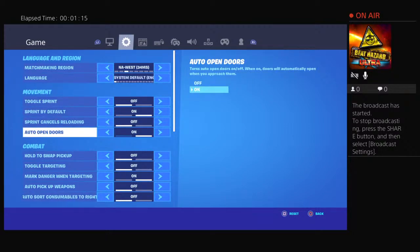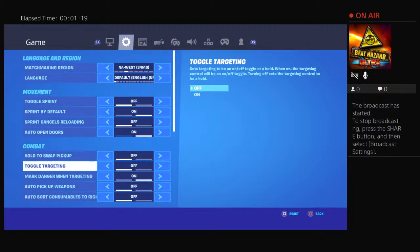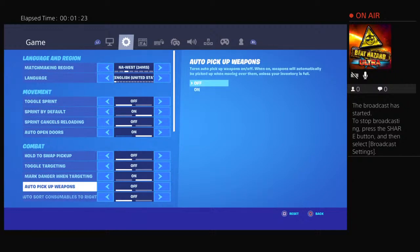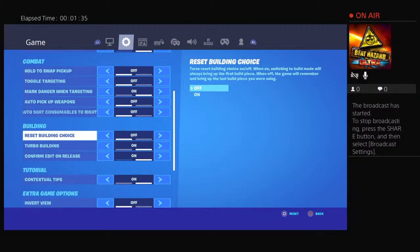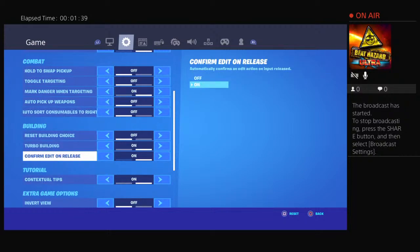In game settings: toggle sprint off, strength by default on, sprint cancels reloading off, auto open doors on, hold to swap pickup off, toggle targeting off, mark danger on targeting on, auto pick up weapons off, auto sort consumables to right off, reset building choice off, turbo building on, confirm edit on release on.